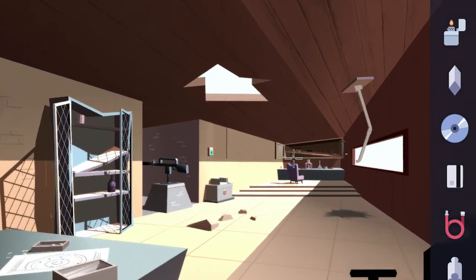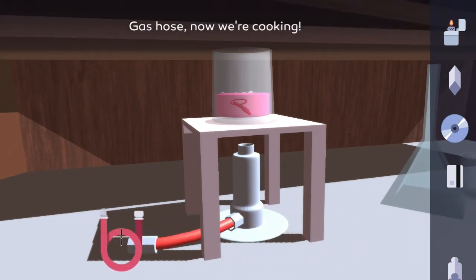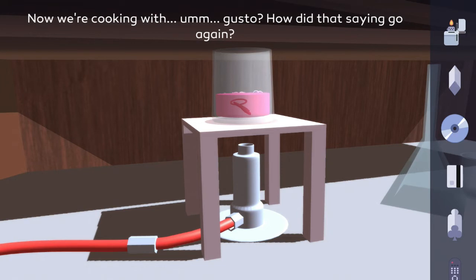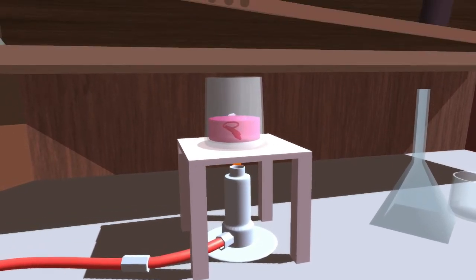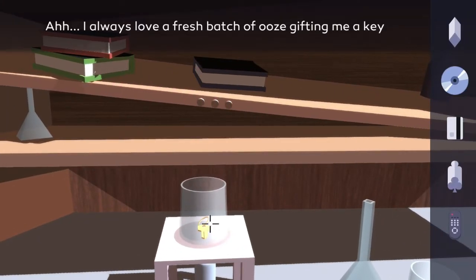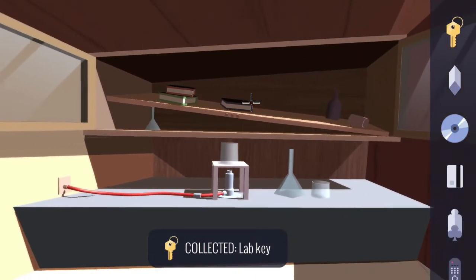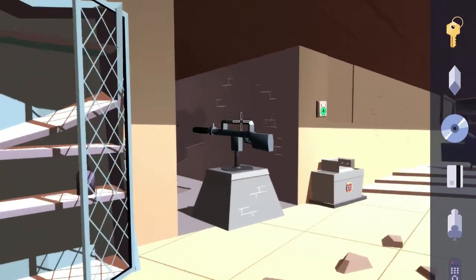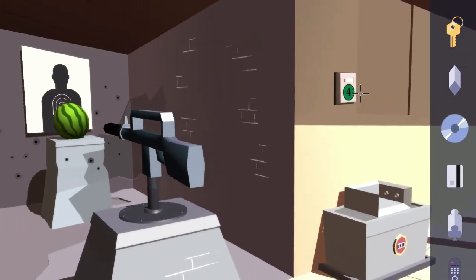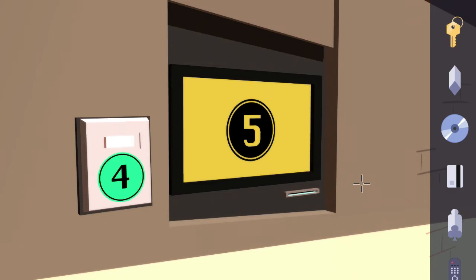Head all the way into the back of the room where the key fell into the beaker. Attach the hose to the red hose on the table and then light it with the lighter. Now go ahead and grab that key. While we're here, on the wall there is another panel with a blinking four — zoom in and hit the button and you'll see the monitor needed to access security level five, which we can't do until next chapter. Just keep that in mind.